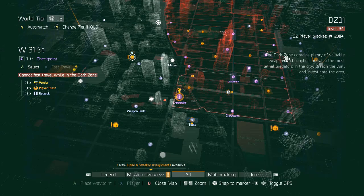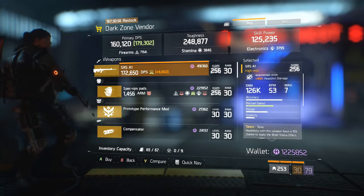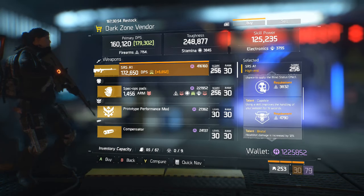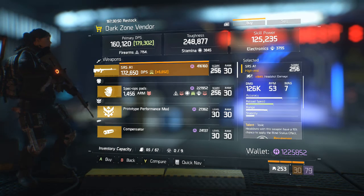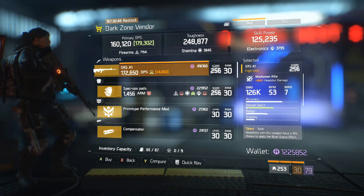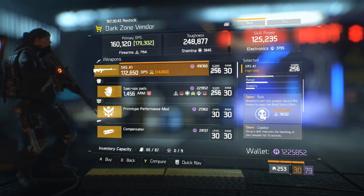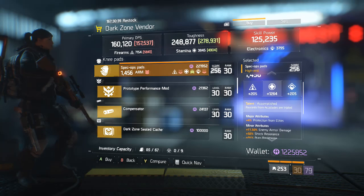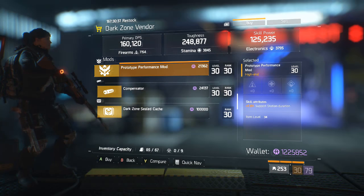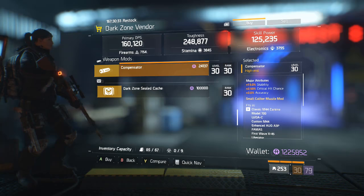Starting our DZ checkpoints in DZ1 on the west side at 31st Street. For sale this week is an SRS with Toxic, Capable, and Brutal — not a bad roll, but not that great. The SRS has kind of the lowest base damage of the bolt-actions, so I would pass on this; however, if you still need a good sniper rifle, this would actually be a very good pickup. We also have Accomplished Kneepads, a Performance Mod with Support Station Duration, and a Compensator with Stability.